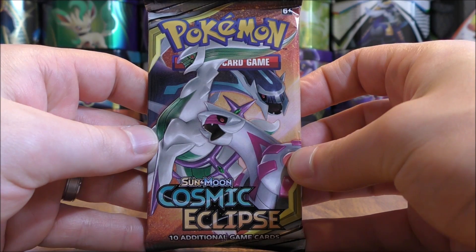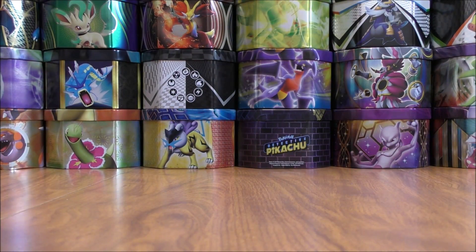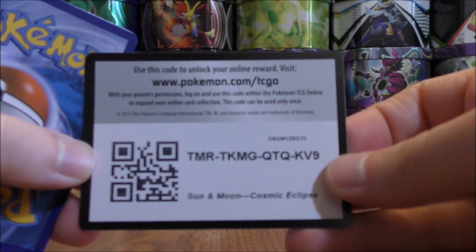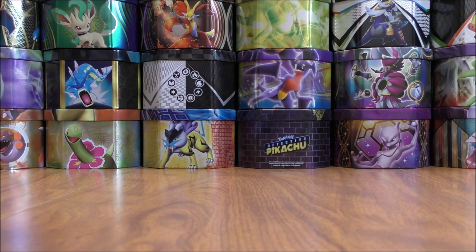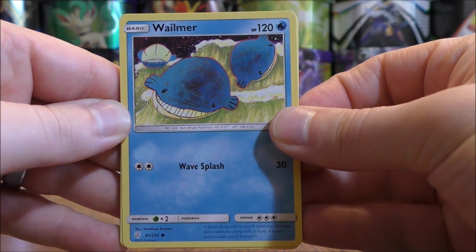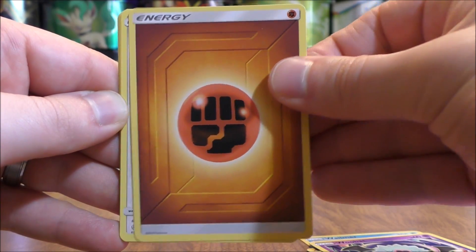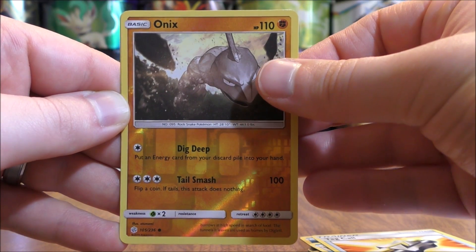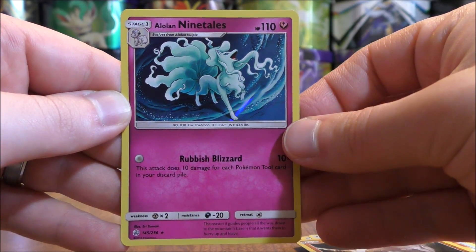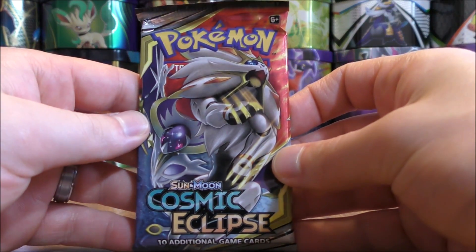The featured tag team trio on the first pack is Palkia, Dialga, and Arceus. There is a Reshiram and Charizard GX in this set — that would be the tag team GX I'd like to pull most, especially in rainbow rare form. First pack, using the four-and-two card trick: Wimer, Palpitoad, Kricketot, Aipom, Woobat, Fighting-type Energy, Zangoose, Vaporeon, Tag Call, and a reverse holo of an Onix — just a common. The final card is an Alolan Ninetales, a rare holo. Good start to the opening. I'd like to get at least one ultra rare or secret rare pull from the seven packs, but at least I won't be shut out with the holo pull.